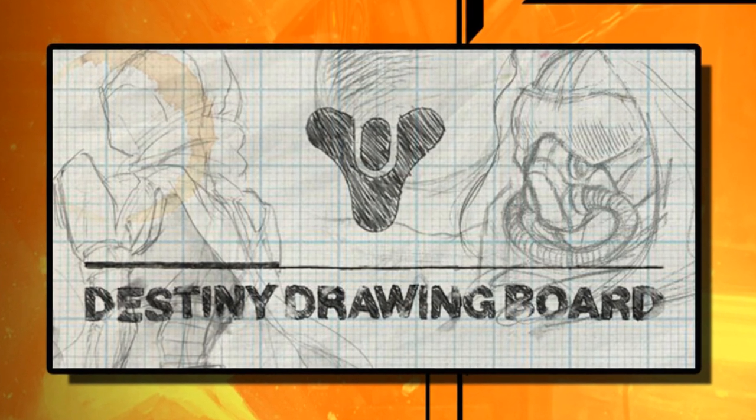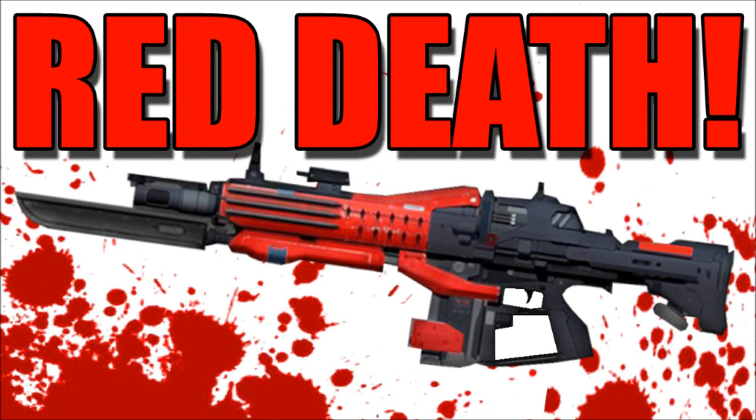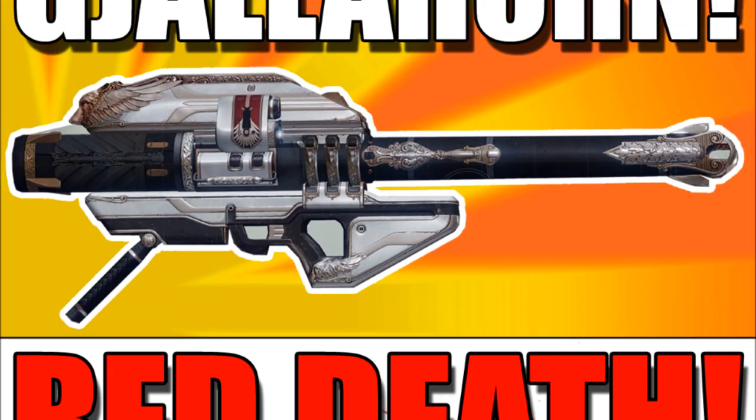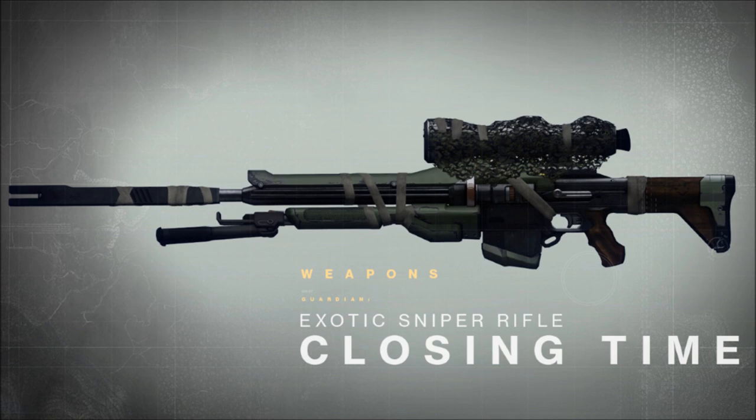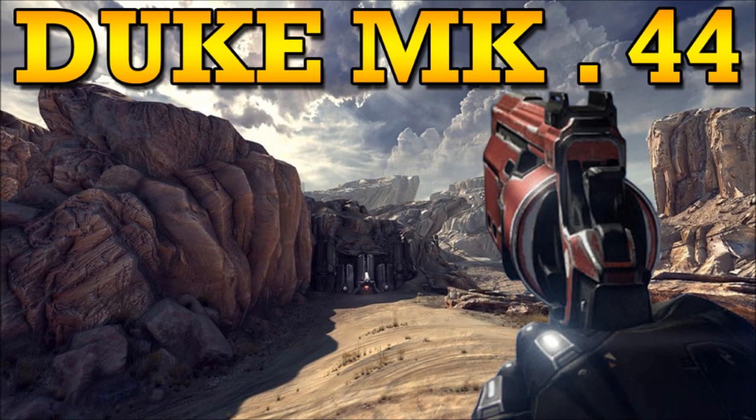Every week Bungie focuses on one of Destiny's weapons. First up was Red Death, an exotic pulse rifle. Then we had Yalahorn, an exotic rocket launcher, followed by Closing Time, an exotic sniper rifle. This week we have the Duke Mark .44, the first non-exotic weapon.